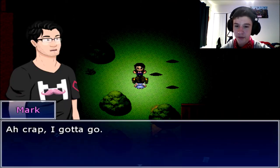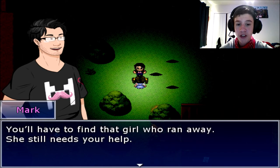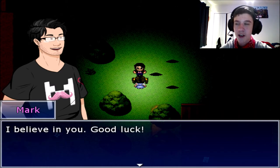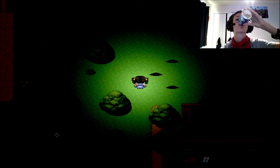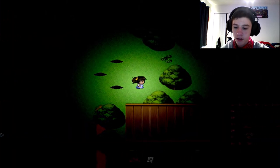Oh crap, I gotta go — you'll be okay on your own, right? Don't worry, I've got this. Mark just one-shotted everything. You'll have to find the girl who ran away — she still needs your help. What I meant to say: this is a Slender forest. You'll have to collect all eight pages to make it through. Try to stick to the path so you don't get too lost. Hopefully you won't have to deal with old Slendy himself. I believe in you — good luck! I'm alone — this place really gives me the creeps. I better find those pages fast. Oh, I see one!